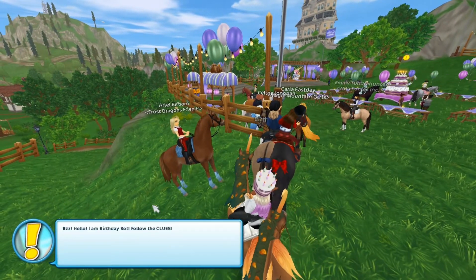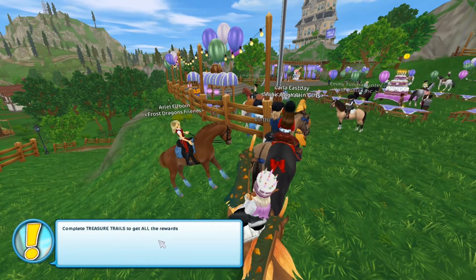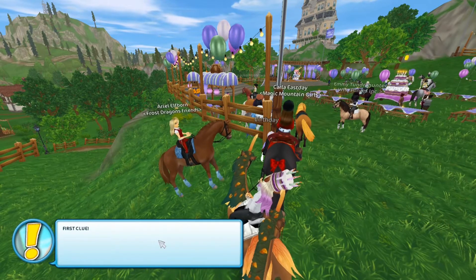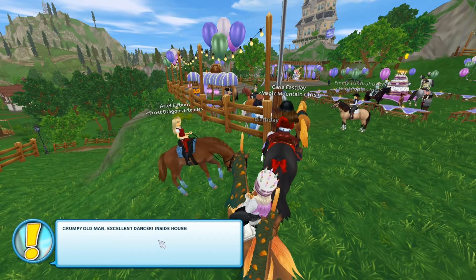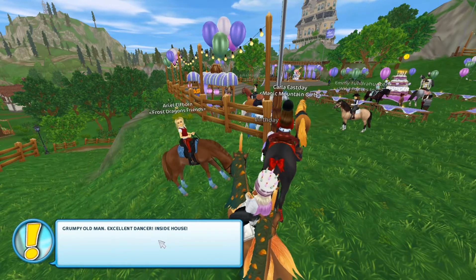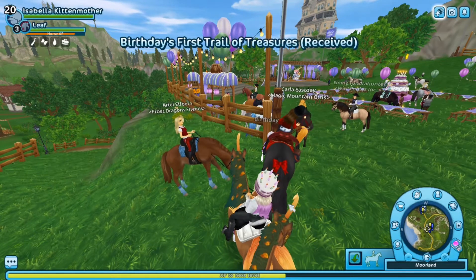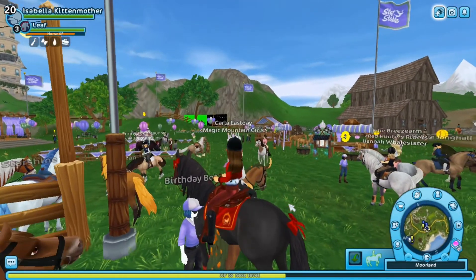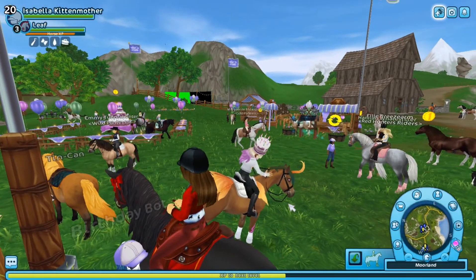The birthday bot says: Scanning face. Hello, I am Birthday Bot. Follow the clues. Complete treasure trails to get all the rewards. First clue: grumpy old man — excellent danger inside house. That was the first clue. I'll do the treasure trail quest in my free time, but now let's continue with the video.